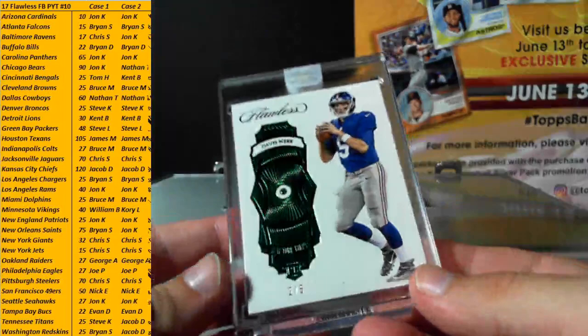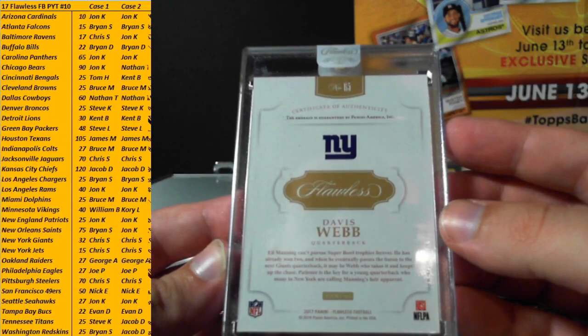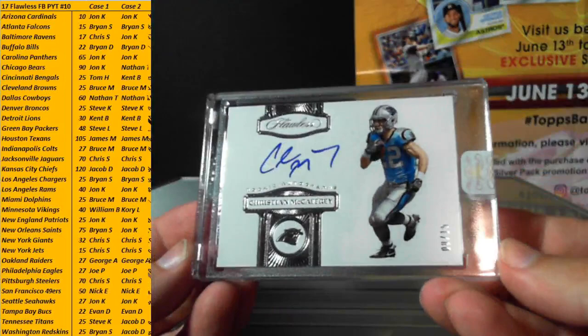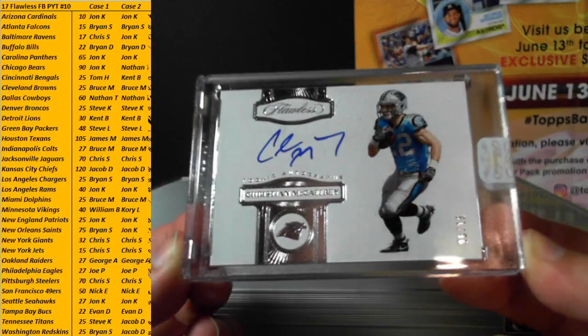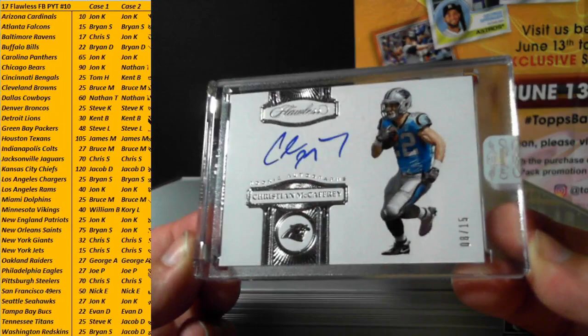Our second gem: for the Giants, Davis Webb, number 2 of 5, Emerald — Giants are Chris as well. Two of five Davis Webb for the Giants. Last hit of briefcase number one: Christian McCaffrey, 8 of 15, rookie auto — added to your collection, Jonathan. Christian McCaffrey for the Panthers, 8 of 15 rookie auto. Panthers take the hit to end briefcase number one.